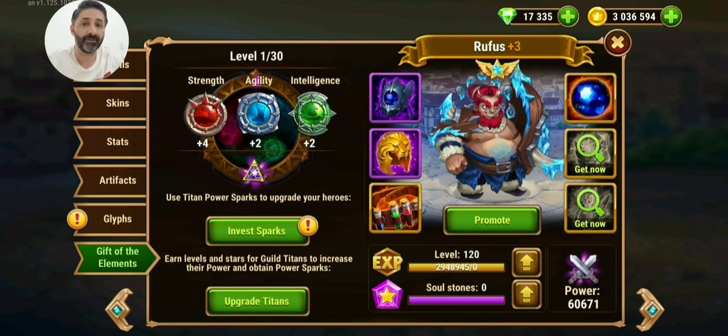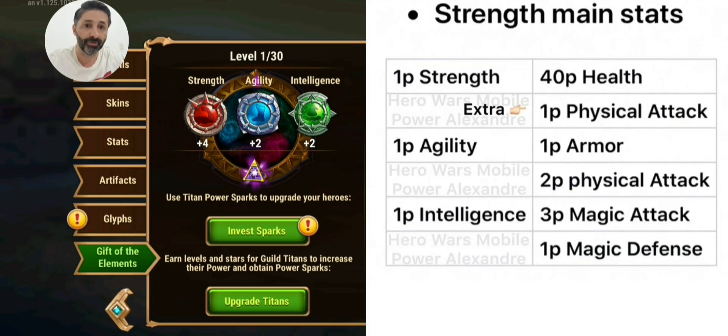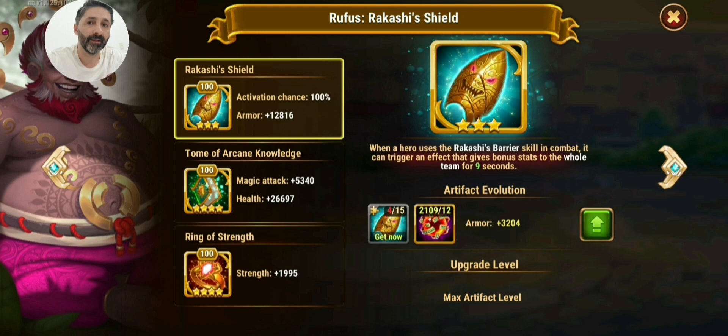The same applies to Gift of the Elements — I'm not leveling up here because it gives intelligence, which grants magic attack and magic defense. I don't want him to have magic defense. I want my Rufus to activate his first skill fast. Strength, agility, and magic attack are good, but I don't want magic defense.